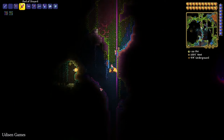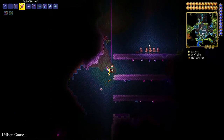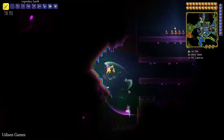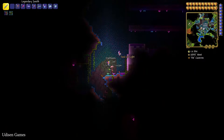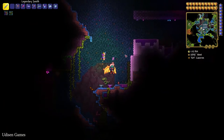Use your elevator and go deep down into the underground Hallow cavern layer. Kill every type of creature here, and sometimes they will drop Souls of Light. You can see the pink particles — that's a Soul of Light.